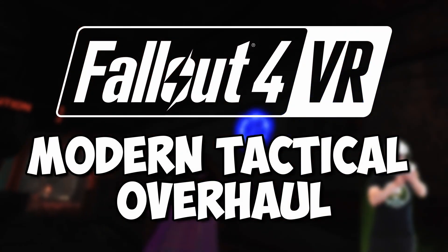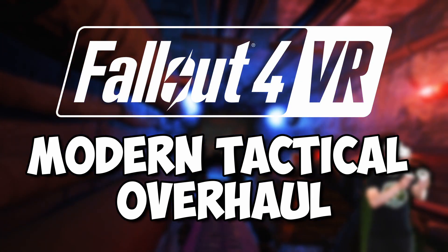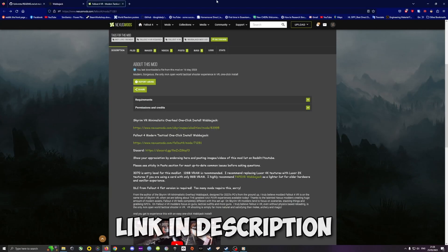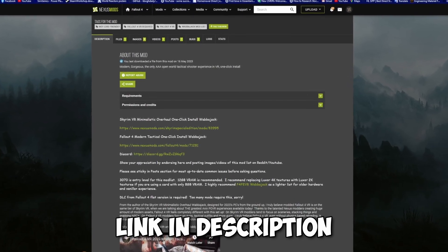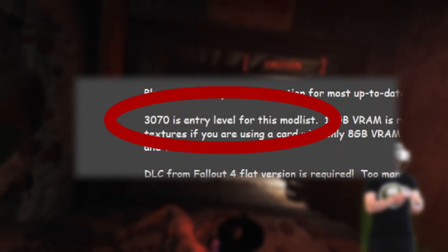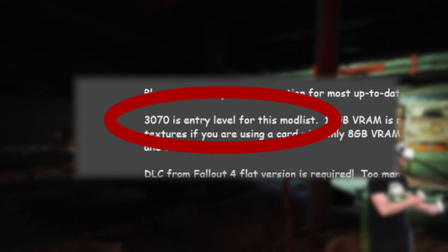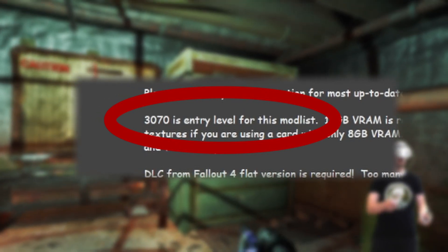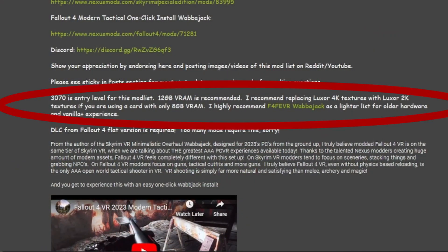Now I'll explain how to mod Fallout 4 VR to get this result. First things first — I've included the link to the Nexus download in the description below, so make sure you grab that. Please be aware that this mod list is designed for those of you running a 3070 or higher. If you have an older card, you can still try installing lower resolution textures which will significantly improve performance.